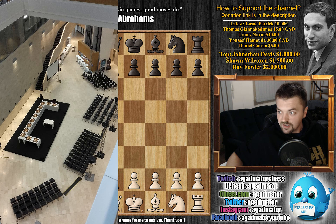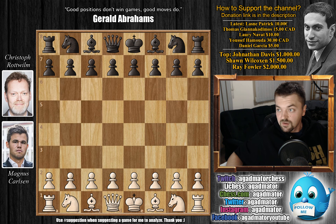The game was played in Hamburg, Germany. The playing hall had 12 chess boards, a lot of room for the audience, cameras, and official commentators — Daniel King was one of them. One of the opponents was Christoph Rotwilm, a 49-year-old journalist who has been playing chess since he was a teenager. He works for Manager Magazine, the biggest business magazine in Germany. And he faces World Chess Champion Magnus Carlsen.